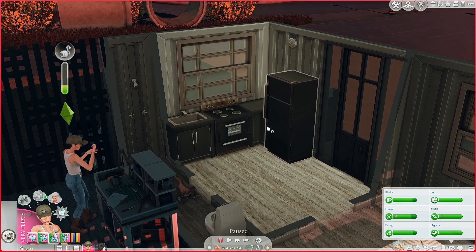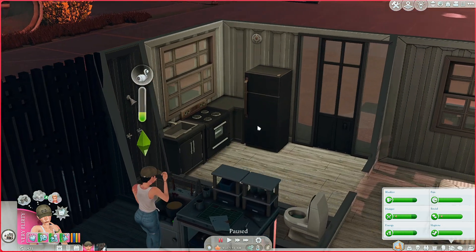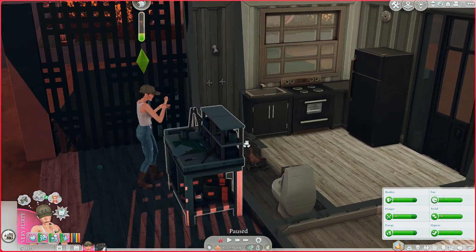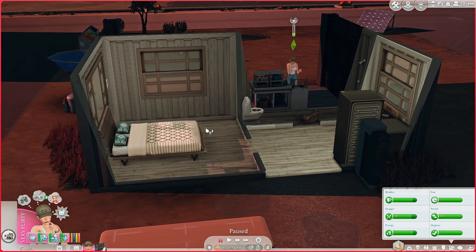I wanted to give her a bunch of windows so she didn't need a whole lot of candles and lights and could just let the natural light in. I also sectioned off her house so she now has her own bedroom and bathroom area. Most importantly, Nick has a kitchen! I am so excited — she has worked up to this moment and is finally here. She no longer has to use the dumpster for food.